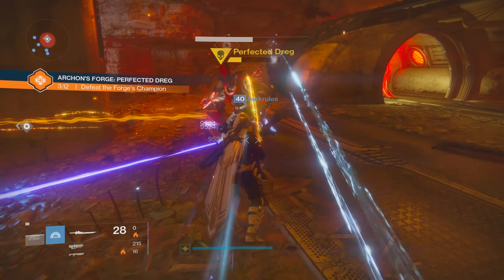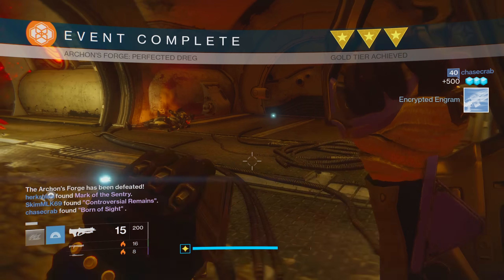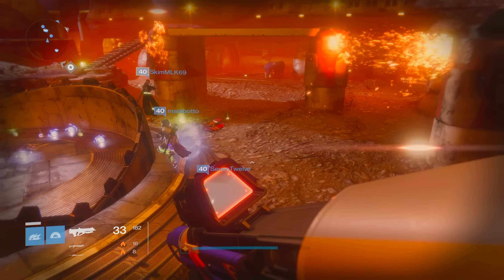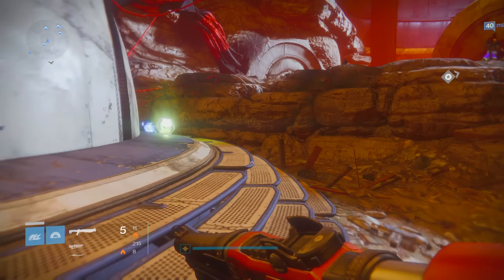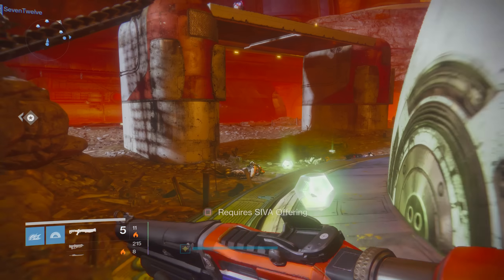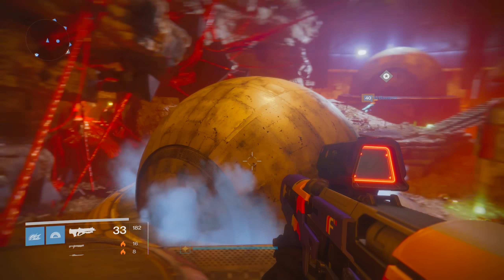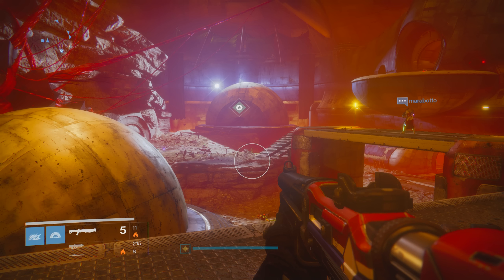Make sure you're paying attention to your inventory and postmaster space in the Archon's Forge, as the amount of blues you get can overwrite your postmaster very quickly. Also worth noting: don't sleep on some of the older vendors in the tower. The Queen's Wrath as well as Crota's End also grant items up to 385 — Eris is finally useful again. By running Crota's End or the Court of Oryx and getting Eris rank-ups you can get a chance at 385 artifacts and class items. The Queen faction over in the Reef and Variks's House of Judgment are also viable options to push you beyond 365.